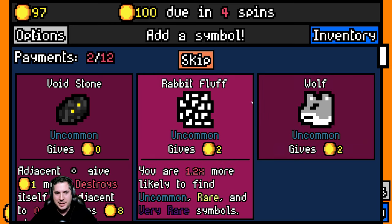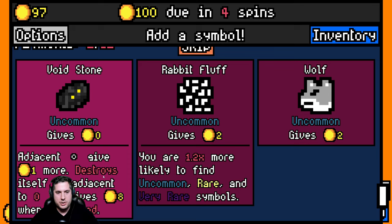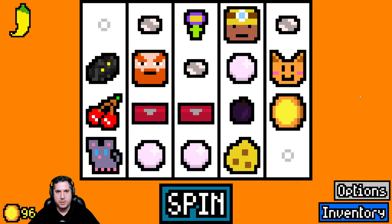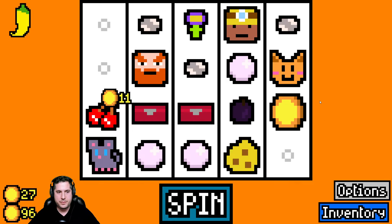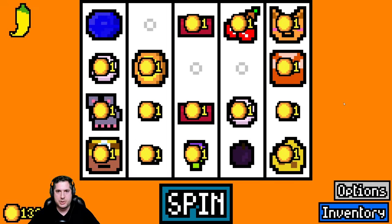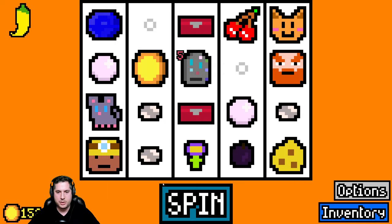Adjacent symbols give one more gold, it destroys itself and adjacent. Void stone - if it gets destroyed it gives us a little bonus. Keep drinking buddy! We're gonna try and keep a low profile here. Golem - we'll take the golem.